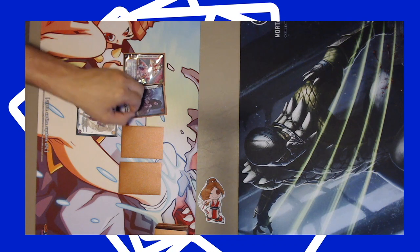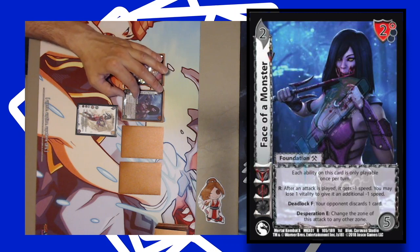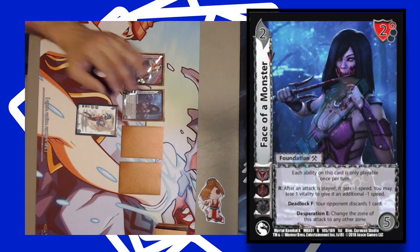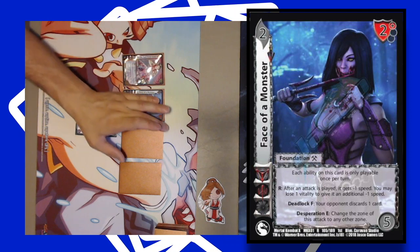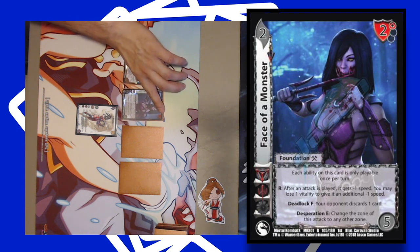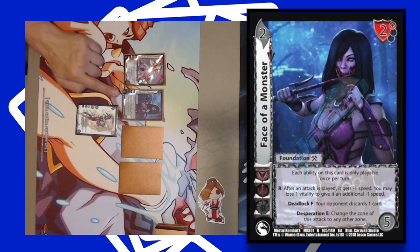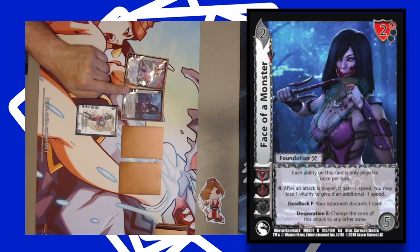The next card type is foundations — these are the building blocks of your deck, hence the name. They have abilities in the text box which help you buff your attacks or debuff your opponent's attacks. Every UFS card has a difficulty and a control, so you'll see those two numbers on every card. This card also has a block in the top right-hand corner and three symbols. This card has one varying symbol, but I'll still be able to play it because it has the Evil symbol and matches Taki.